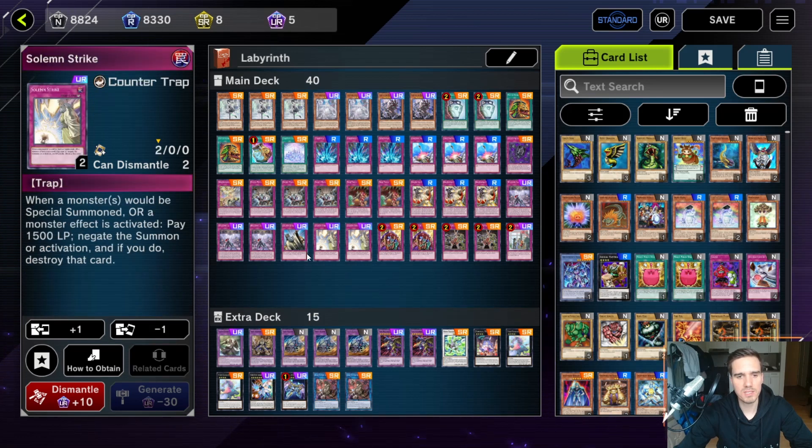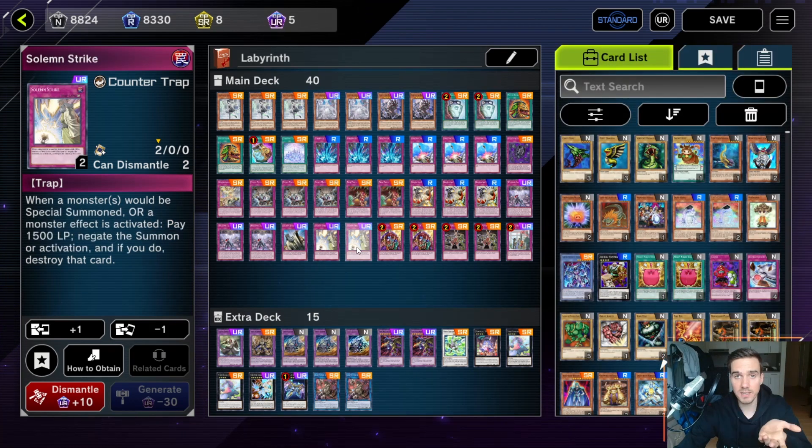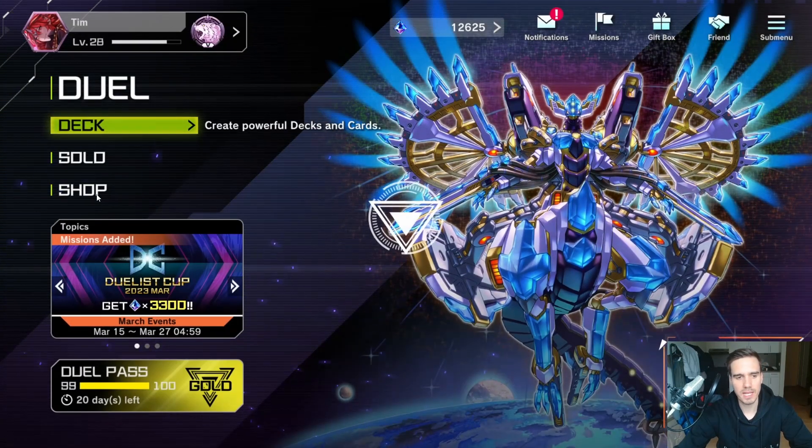If you have a secret pack like the Branded Despia one and really want to build that deck, it's one of the best secret packs available — out of nine ultra rares, eight of them are usable in your Branded Despia deck. I myself crafted the Labyrinth deck a few weeks ago and there's no secret pack for Labyrinth, so I used the pack with Elder Entity N'tss and the pack with Solemn Strike and Solemn Judgment. Out of one 10-pack pull I got three ultra rares, two of which I needed — a really crazy pull.